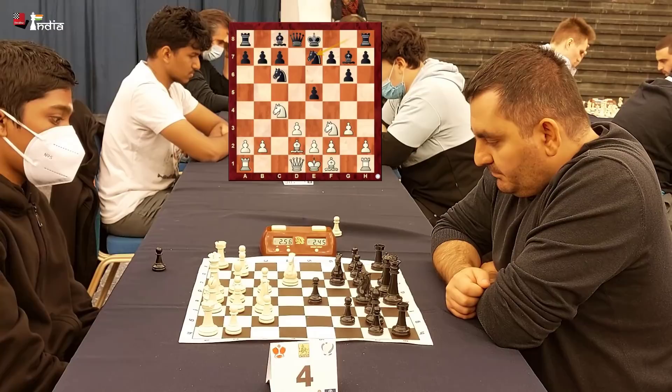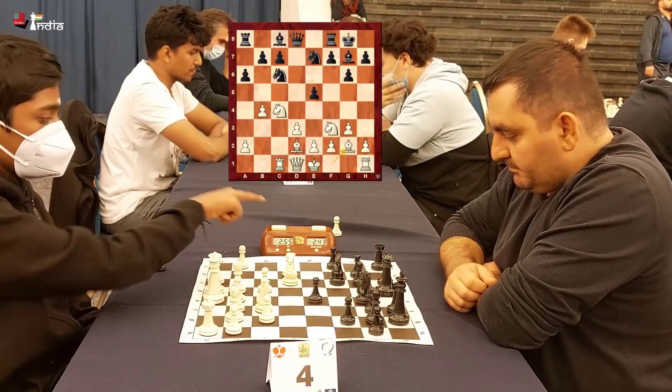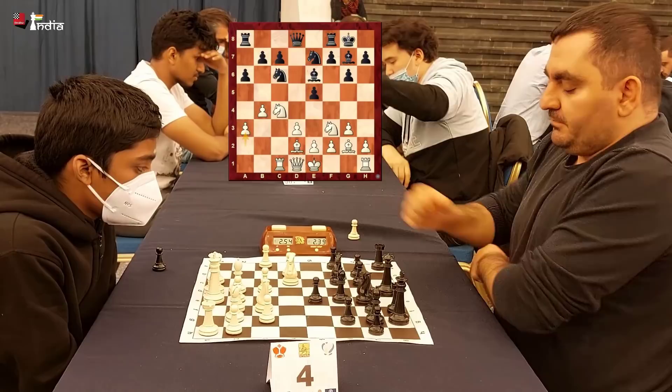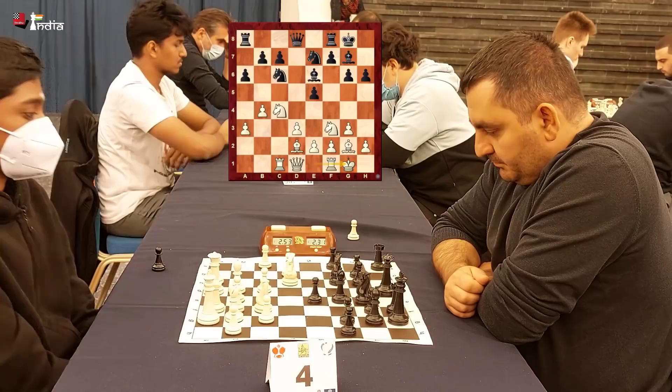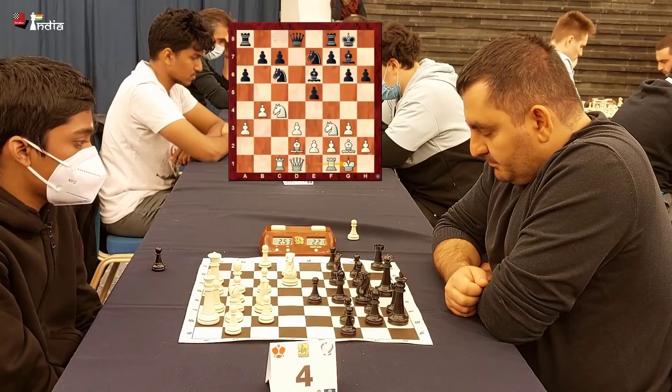The natural move is Bishop g2 fianchettoing, but b4 is in the position and Babujiyan plays a6 stopping b5. Rook comes to c1 and Black castles. Pragan now goes Bishop g2 and plays a3 protecting the pawn, then castles. White has a very nice queenside space, and Pragan already has pressure with his knight on c4 and rook on c1 and pawn on b4. So Babujiyan is a bit tied up.